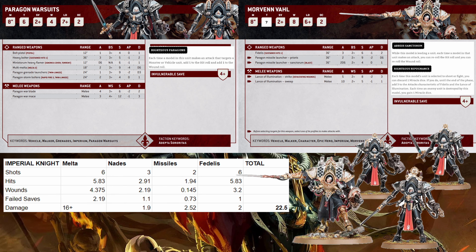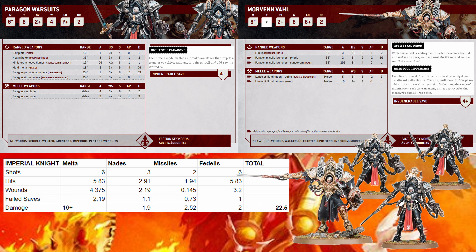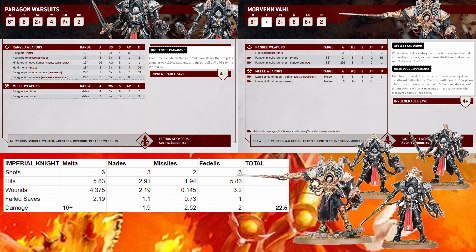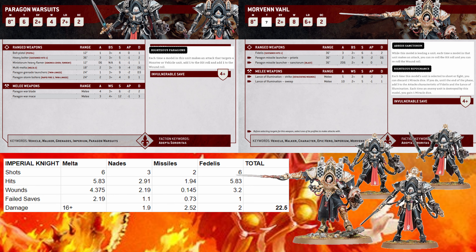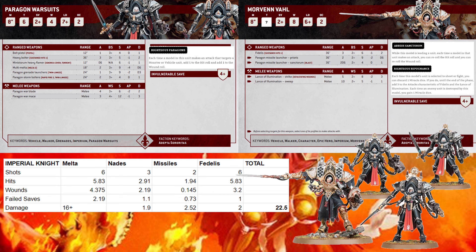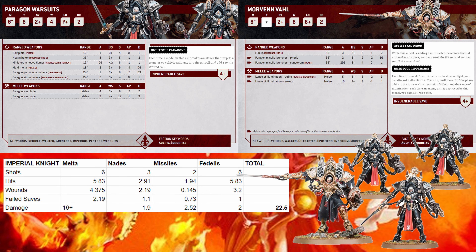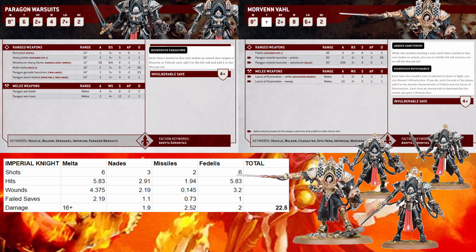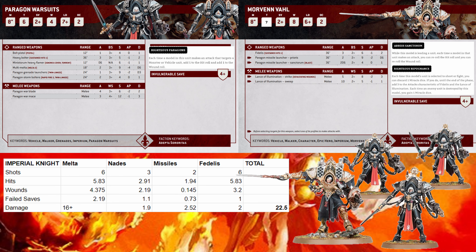We're not counting for the feel no pain quite yet. We have grenade launchers — that's basically three hits at 2.92. You're plus one to wound, so 75% of those will wound, which is 2.2. We'll assume the knight's in cover, so it's on a four-up save. That's 1.1 that get through for basically a total of two more wounds. With our missiles, we get about two hits, about a wound and a half, about half get through, and on average we'll be doing about two and a quarter more wounds.